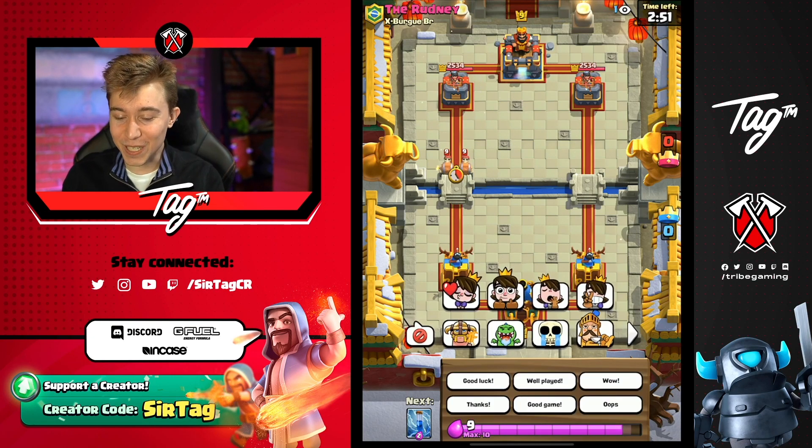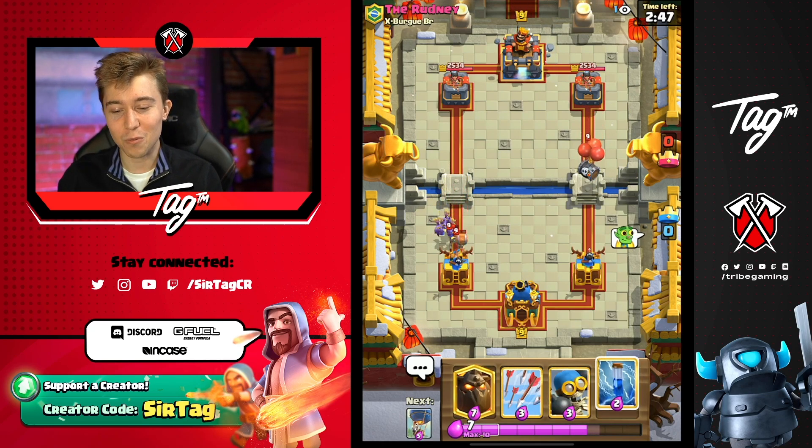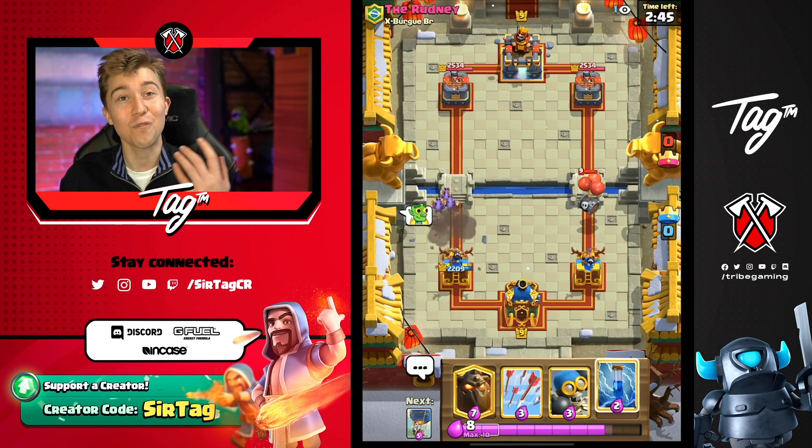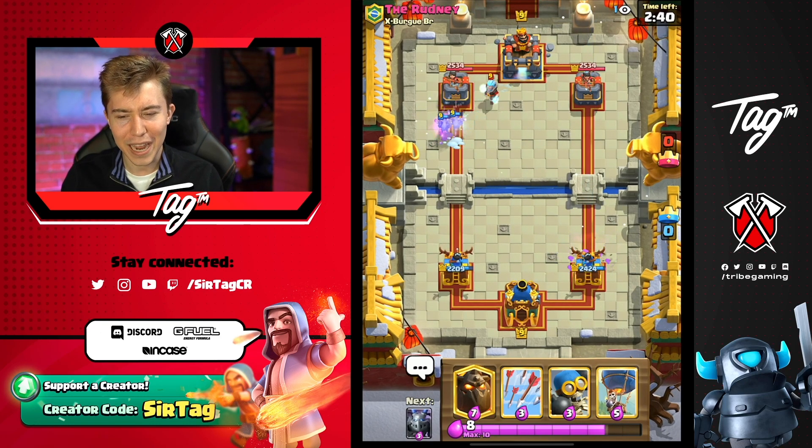We got a game here, and it is no surprise we are going to go in for a Lava Hound as quickly as possible. Everyone that runs Lava Hound just drops it right out of the gate. Unfortunately, the minions were not dropped quickly enough, and we suffered heavy casualties in the left-hand lane.